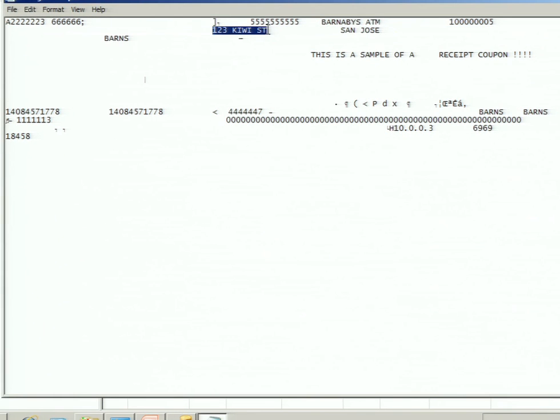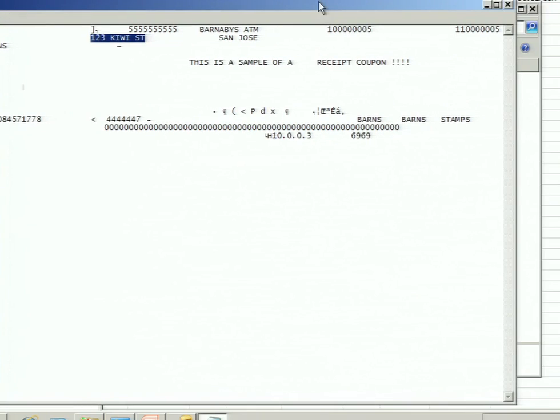At the top here you can see the master passwords for my ATM — Barnaby's ATM. I actually don't live at 123 Kiwi Street, by the way. So it has your location, the master passwords, as well as the phone numbers and also the IP address.